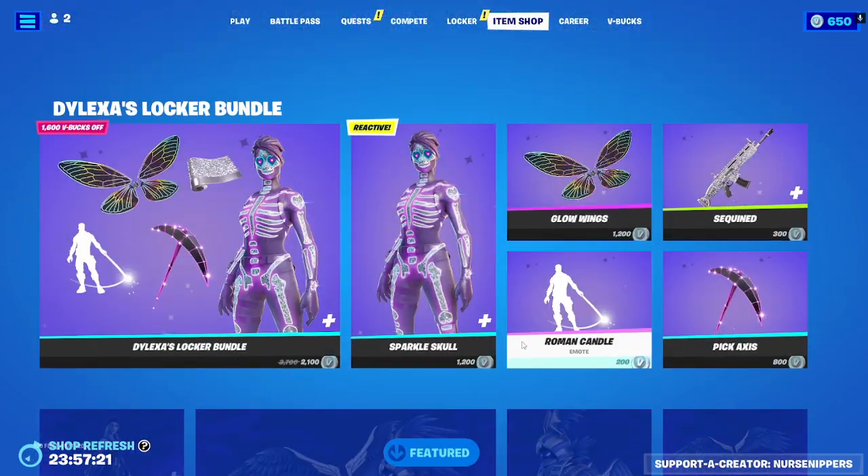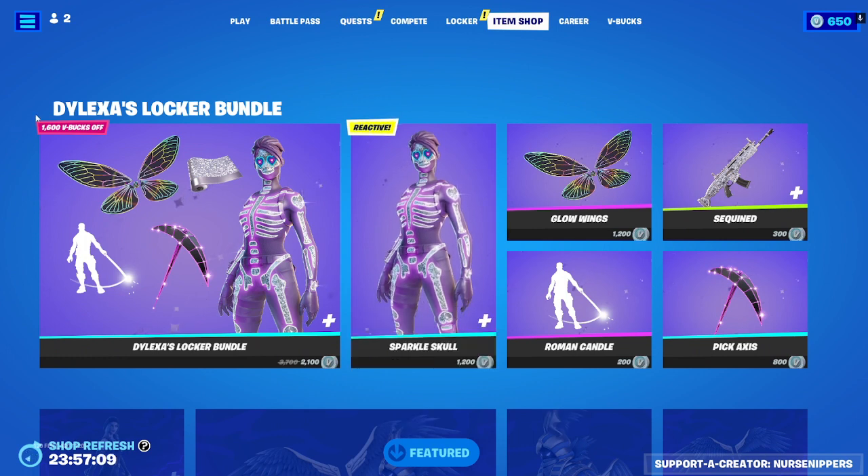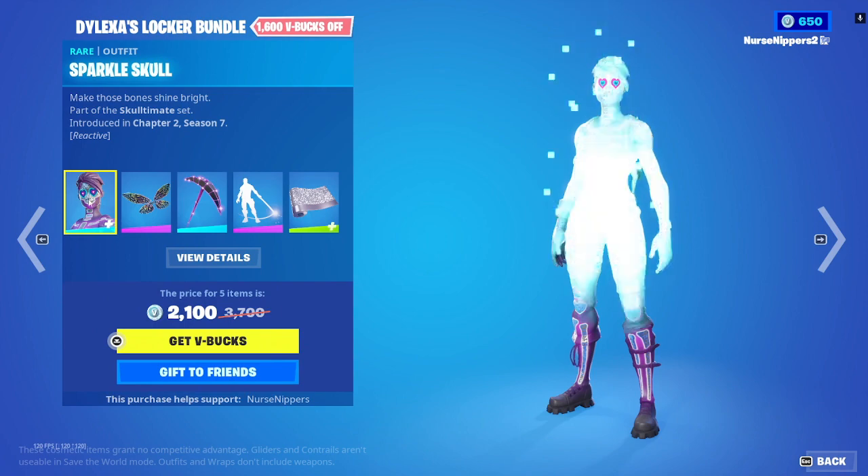Oh my gosh, I don't want to see. Okay, here we go. Oh, that's a really cool skin. A Sparkle Skull? I've never seen that before. That is so cool. We got Dilexa's Locker Bundle, which includes the Sparkle Skull.